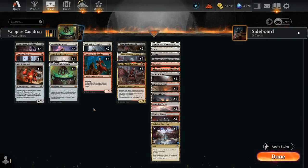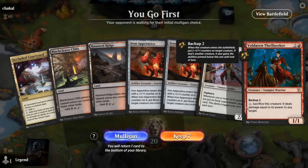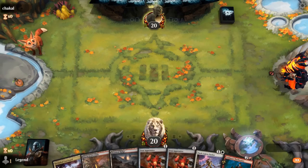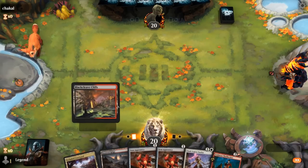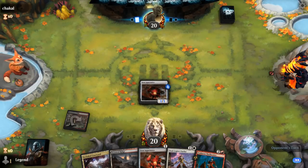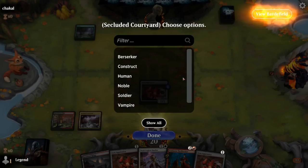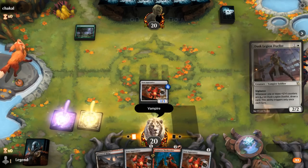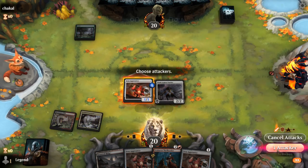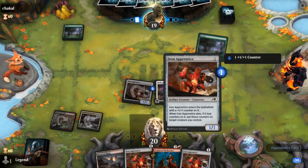That's our deck — now let's jump into some games and see how it does. We're on the play and our hand seems acceptable. Just missing Cauldron to go with our Thrillseeker here. But even just Duelist into Thrillseeker is not a bad start. Opponent plays a Forest and names Vampire. Could also wait to play Thrillseeker so we can back up onto the Apprentice and then sacrifice it.